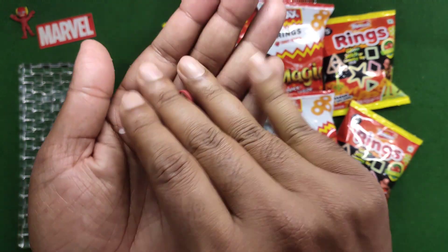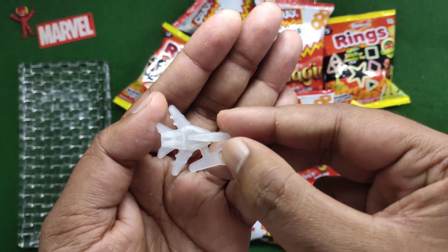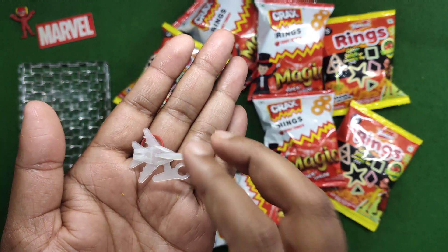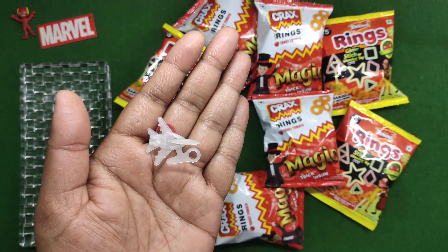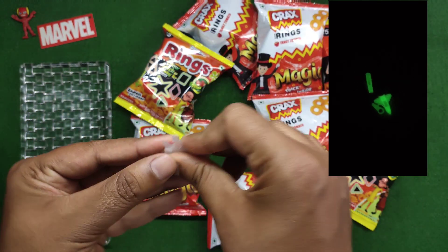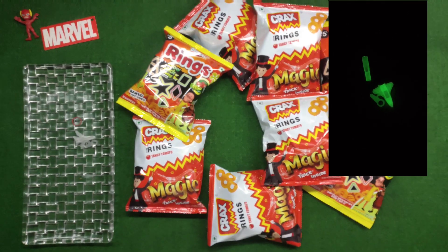Guys, this is a fighter jet. Look at this — it's completely white, but when you charge it and look at it in the dark, it will glow. I will add a small video so you can see which way it works. You can keep it and add it. Next package.